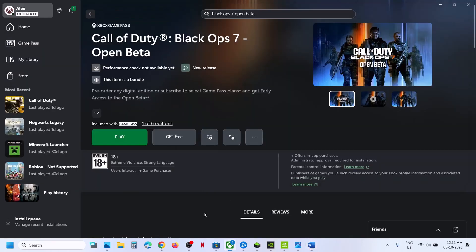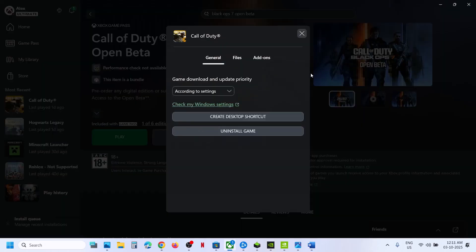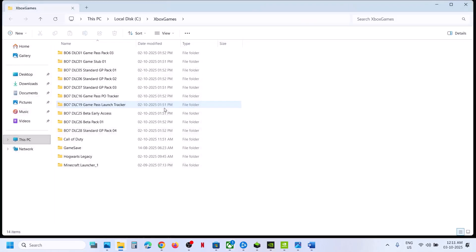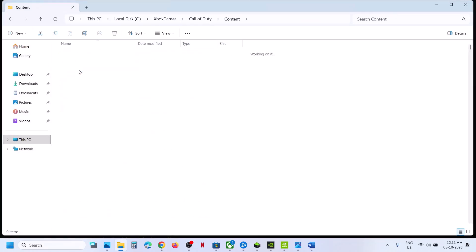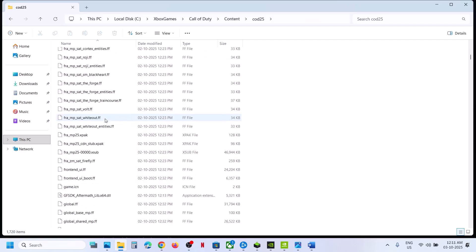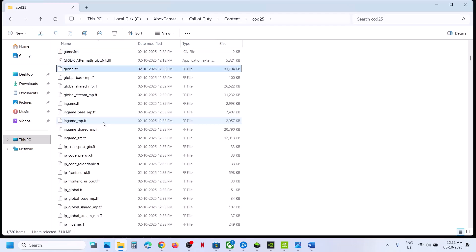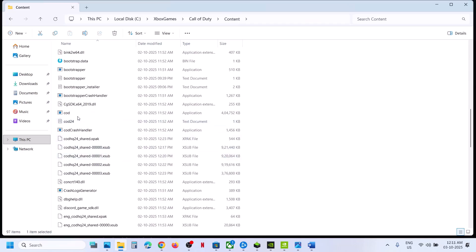Still not working? The next step is to launch the game from the game installation folder. Right-click on the game, click on Manage, go to Files, click Browse, then open the Call of Duty folder, then the Content folder, and open the COD25 folder.